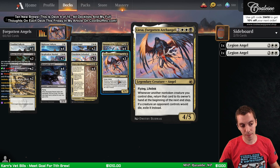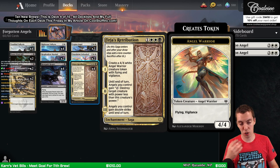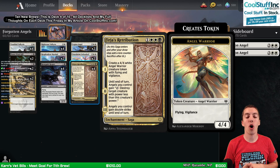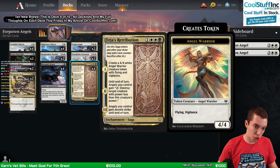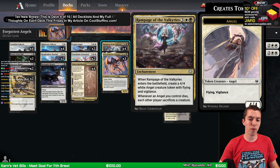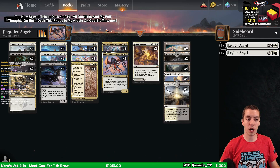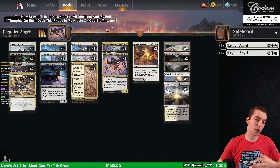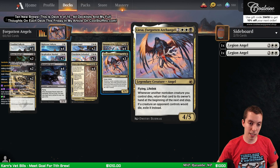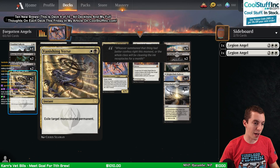Fajara's Retribution is awesome but absolutely awful against Brazen Borrower. The mid-range Retribution and Rampage of the Valkyries stuff wasn't very good against the Ultimatum, Yorion, Ugin, Embercleave format. But things have slowed down now that all those cards are gone, so these cards get better. They get an upgrade with the Forgotten Archangel card. A few new kill spells here - Power Word Kill, Vanishing Verse.